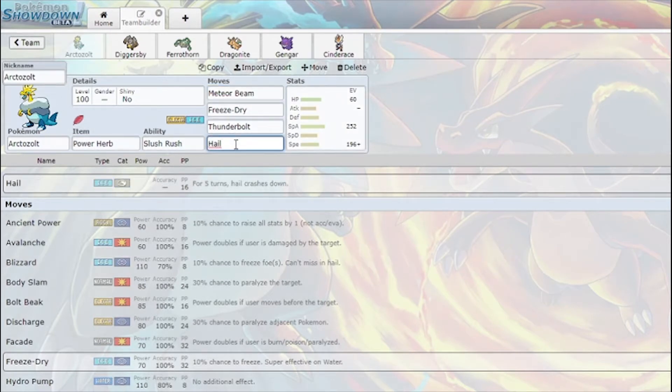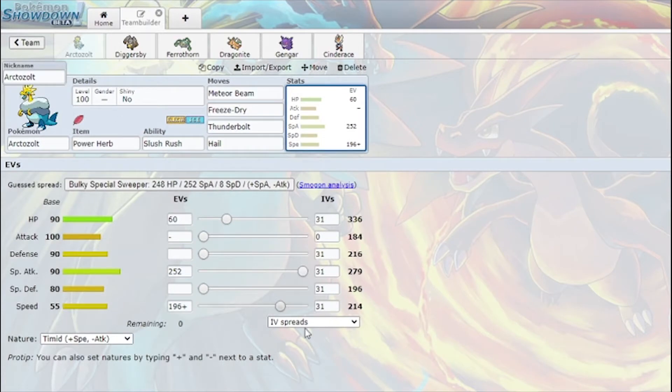I can set up Hail in the face of a mon switching out and then sweep with Meteor Beam, Freeze Dry, Thunderbolt. This speed is specifically so that in Hail I outspeed everything below Ninjask, which is a lot. Scarfers are of course a problem, but this outspeeds a lot of mons and can deal a lot of damage. I'm really hoping this can get some cleans in the end game or some sweeps.